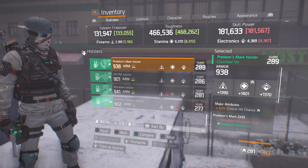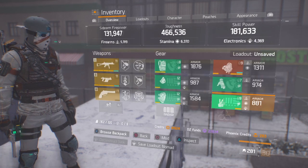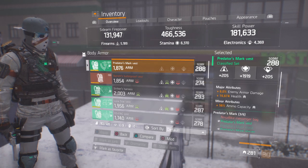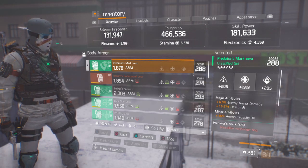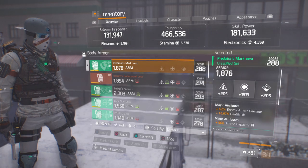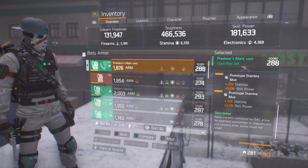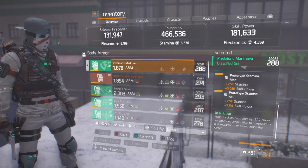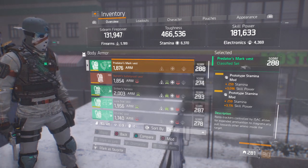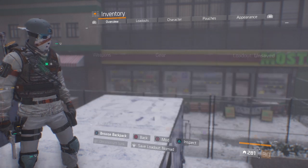The only difference is the holster has a different major attribute than this Predator's Mark does — this just gives the extra 4% crit chance. On the chest piece we have enemy armor damage. Instead of enemy armor damage, my ideal chest piece with this particular build would be skill haste and health — and ammo capacity — those would be my three main major attributes. In the mod slots we have 259 stamina and another 259 stamina with both skill power. The RNG hasn't been great after crafting so many, but if you have better mods, your stats will reflect that and it'll be much better than mine currently is.